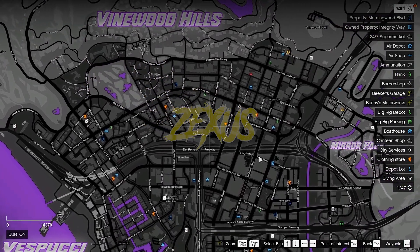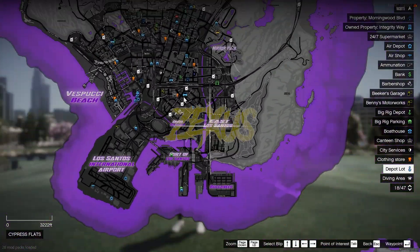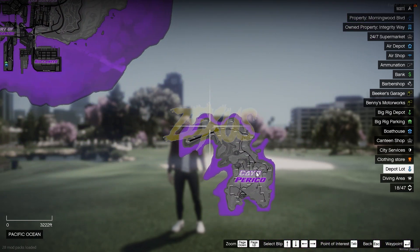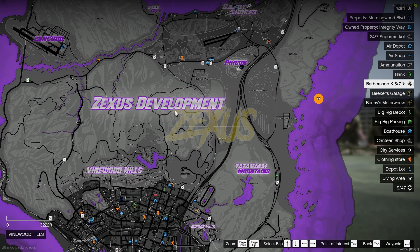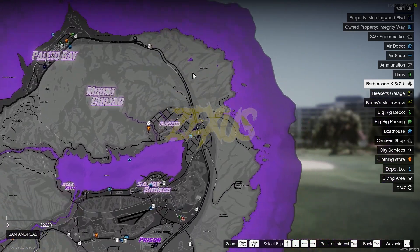This is the purple variant of the map. The map also comes with the Chiporico minimap, and you can also add your server's name to the map — here I have it set to Zexus Development. This is the overall look of the minimap.